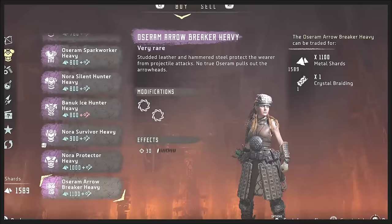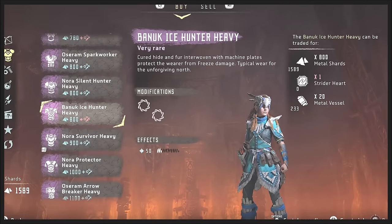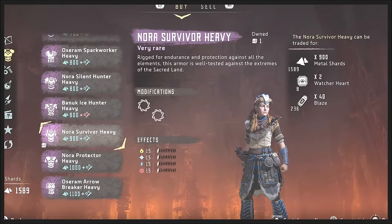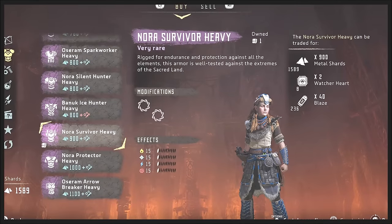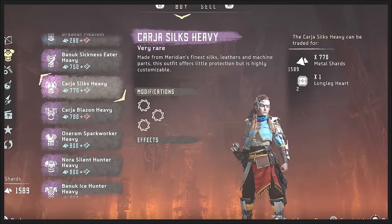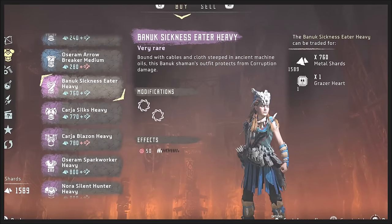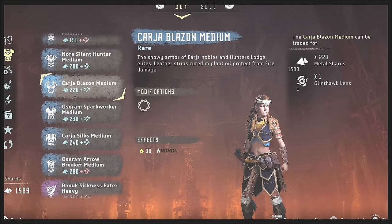Same thing with outfits — I've got a few of them already. Always look for the effects. This is another thing that bothers me about the game: they don't have a legend or a key that tells you what the symbol means. But basically the symbols mean fire resistant, shock resistant, freeze resistant, and corruption resistance. It kind of depends on your play style, so don't just get something because it has a bunch of modification slots — look at what it has to actually help you.